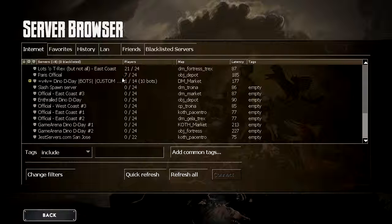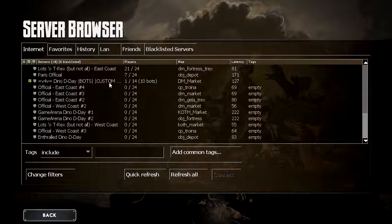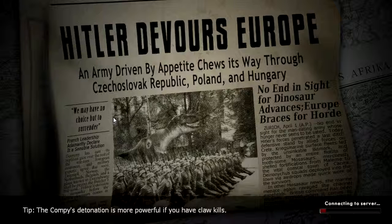We're going to join the server browser. You may not see many servers at first — just remember to hit Refresh All — and we're going to sort by players. Let's jump into the first one. Lots of T-Rex, which means there's an extra dinosaur that randomly happened: a big T-Rex that one of the Axis players gets to pick.